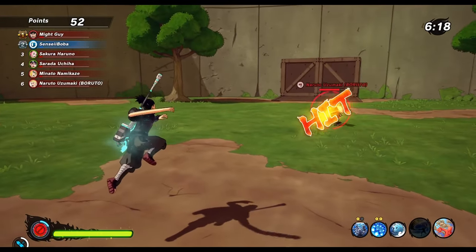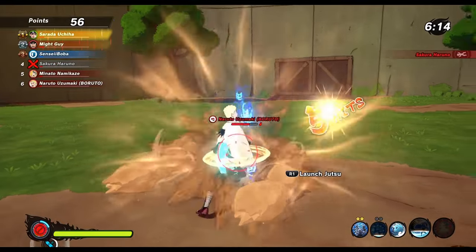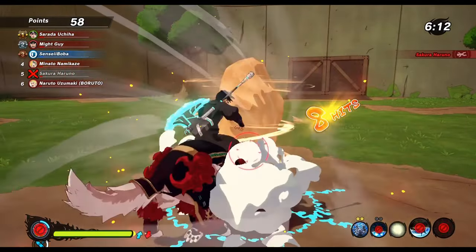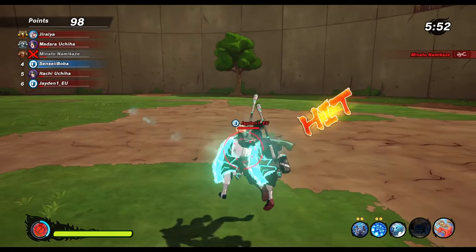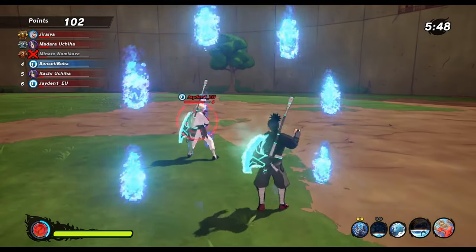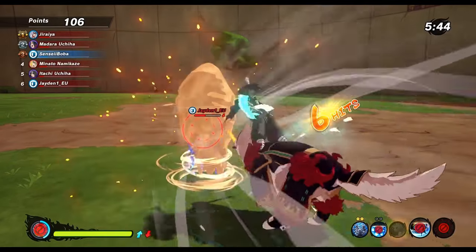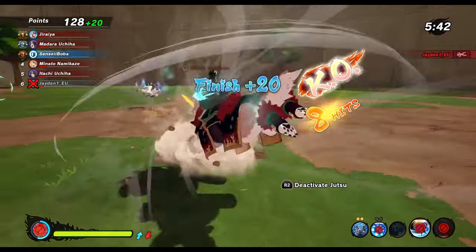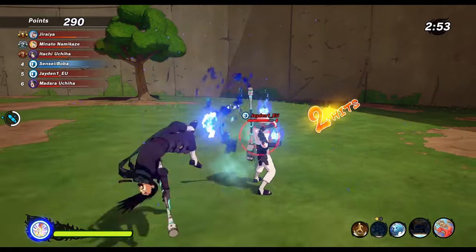Today we're gonna look at some devastating one-shot combos with the new Ninja Hounds in Naruto to Boruto Shinobi Striker. I am showing you several different builds in this video, so please don't immediately click off as soon as you see me use the same build twice, because there are still other builds in this video. I just wanna show you a few different variations, because there are things like cooldowns, different kinds of health bars, etc. It's just worth knowing different ways how you can connect these.